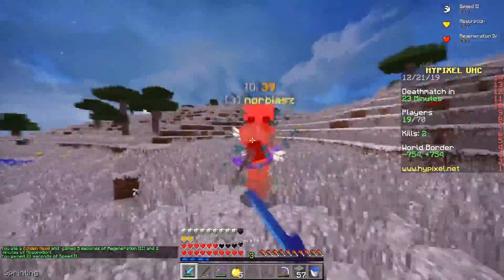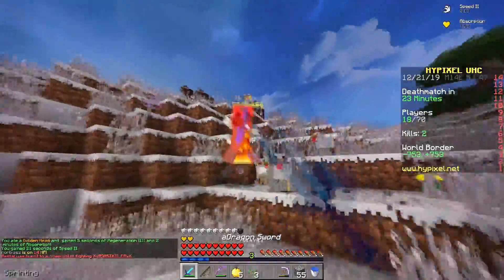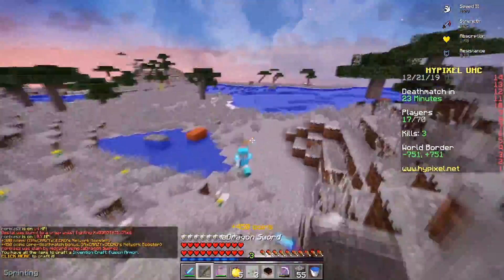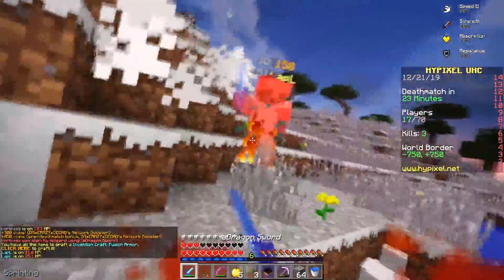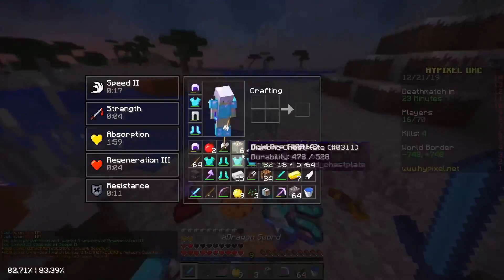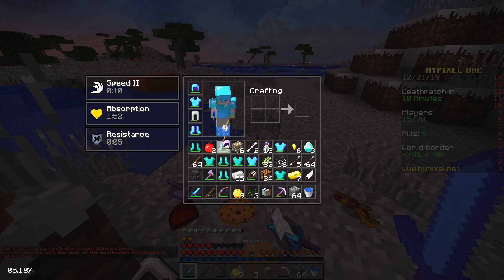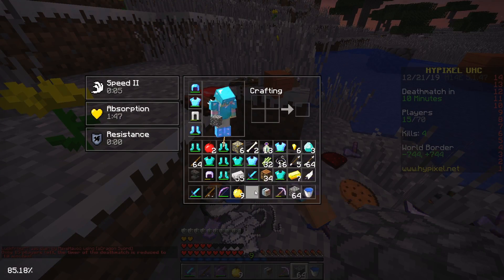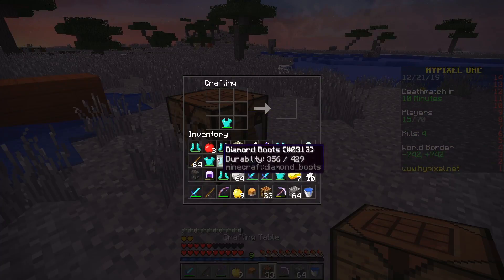I'm gonna go for this Norbias guy - hit him once. He doesn't know what he's doing - in a non-toxic way. He has a fire sword too, I'm gonna go for it. We got him - dropped him with a lot of gaps. That's what I'm saying: fire just makes people panic. I have enough to make two fusion pieces right now. Sharp 4 fire 1 dragon sword so there's just nothing he could have done.